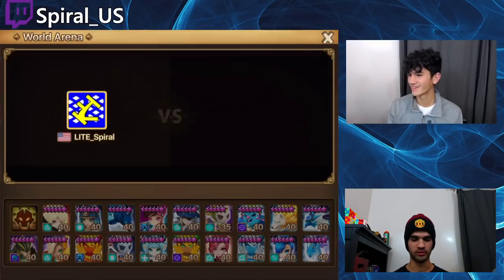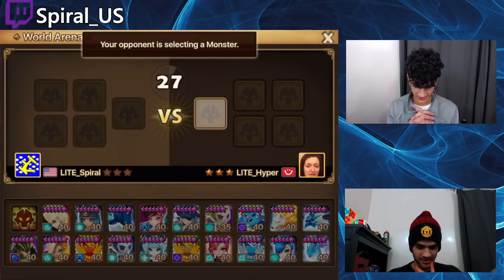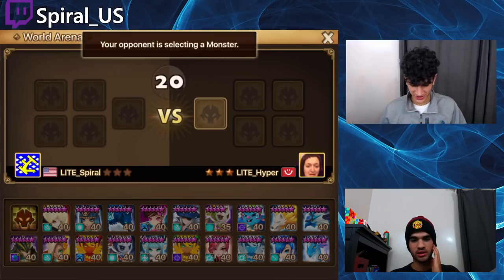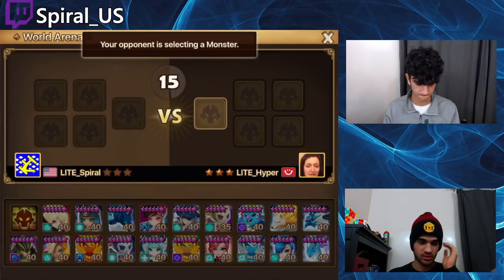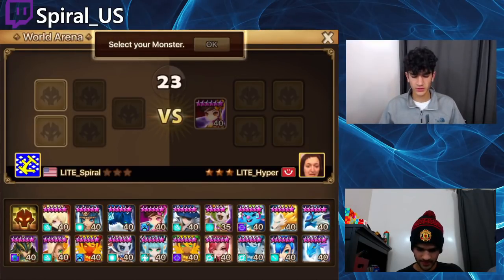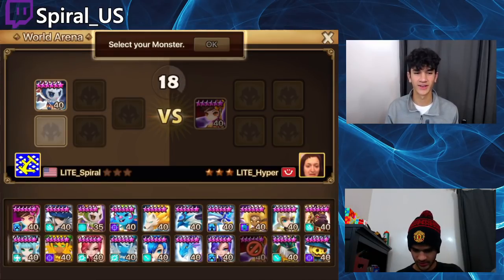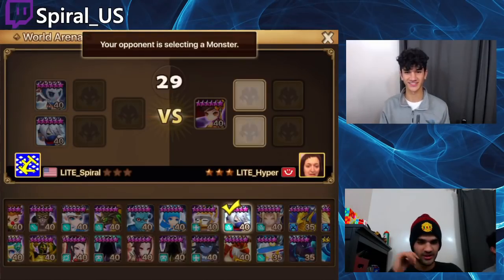First battle — of course you get first pick. Let's see what you've got to pick from. You can use a nat two, this is so hard to choose. You can use nat two into nat three, but you can't use two nat threes — you have to use a nat three, nat four, nat five and you can't skip one of them. The fusion could be any star, right? Yes, but I like that one for my four-star fusion.